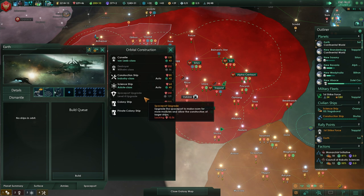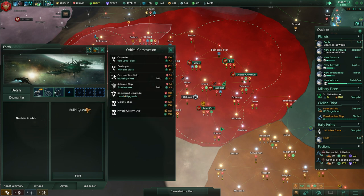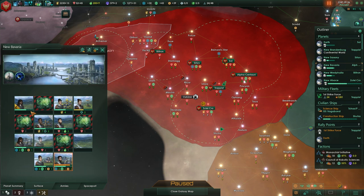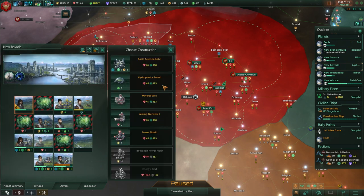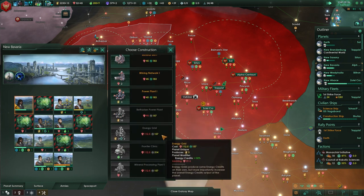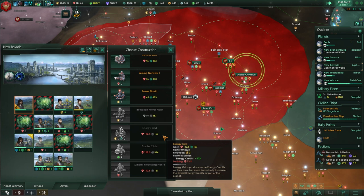Even providing social welfare to our people, we have an extremely robust mineral economy — that German industrial spirit. Everybody's got a universal basic income. Oh, unemployed pops on New Bavaria. Let's change that — do we have an energy grid here? Not yet. Let's wait a couple months until we can build one.